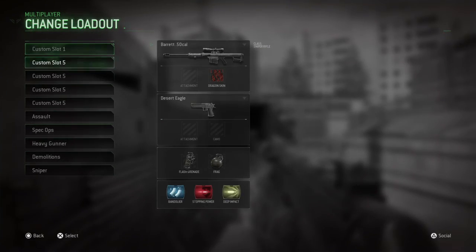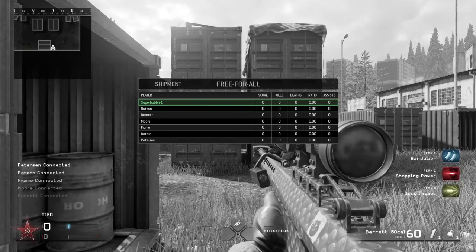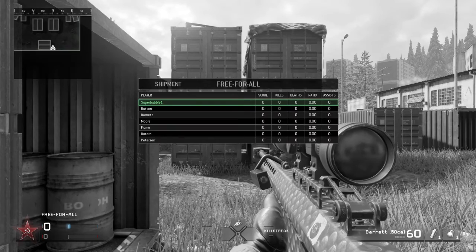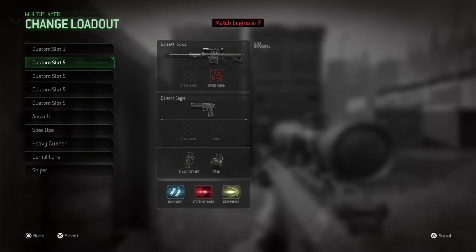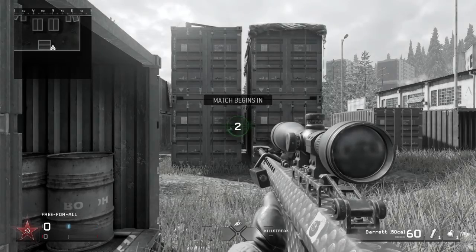Hey guys, it's Ashton here, and today I'm going to be showing you how to hit clips on Modern Warfare Remastered. So the first thing you're going to need is a sniper rifle — I like the Barrett 50 Cal — and you're going to want to put on stopping power too.